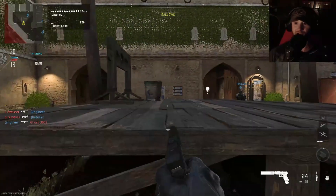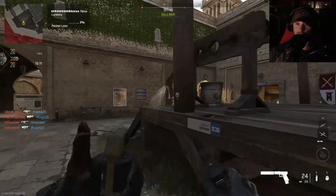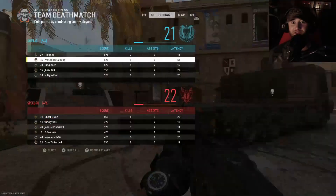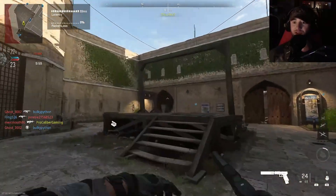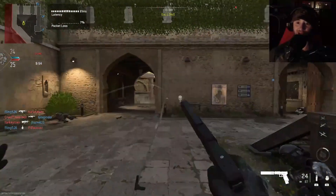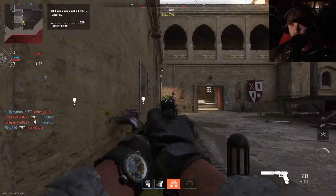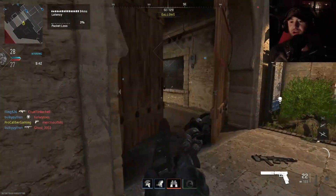I hear footsteps — I don't know which side this guy's coming from. Threw a stun, didn't hit anybody. I'm dead. The attack grenade should clean up. I'm glad the score is pretty even because that gives us more time in game to work around. Pushed into their spawn — boom, got lit up first but it's still good.